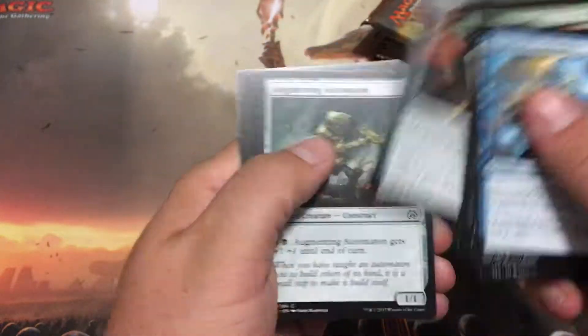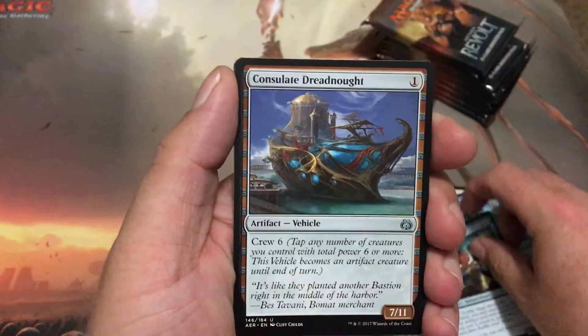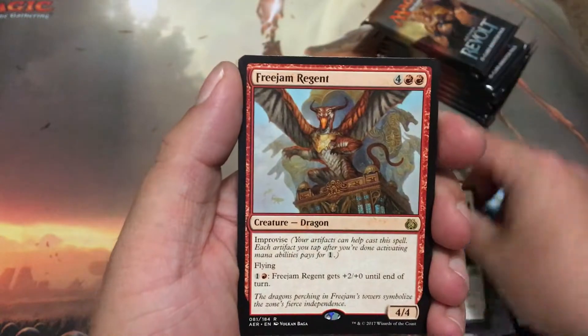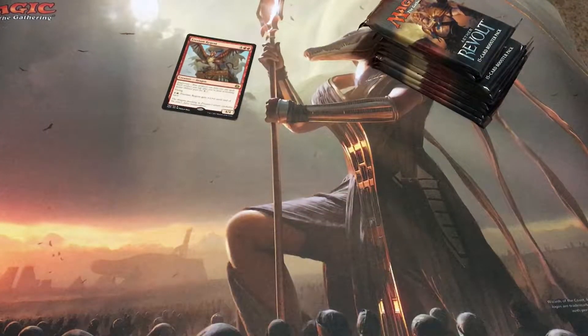Alright let's see what we can get here — let's get some Fatal Pushes, we need those. Trophy Mage, Consulate Dreadnought, Aerial Modification, and Freejam Regent. Nothing good there, let's put these to the side.